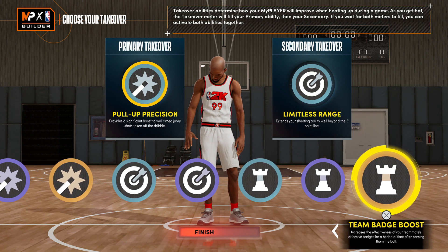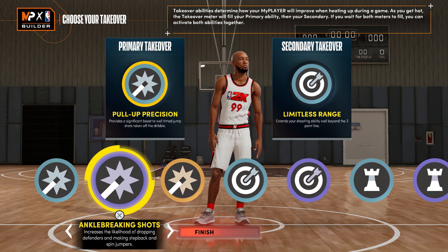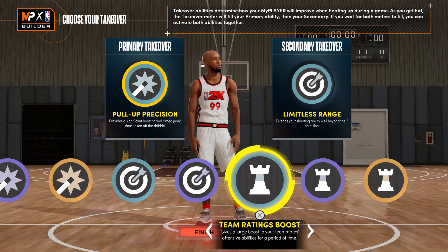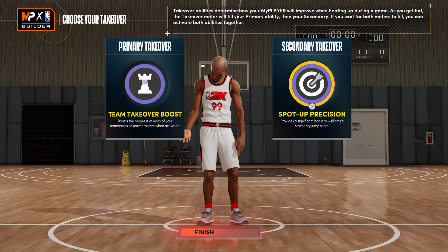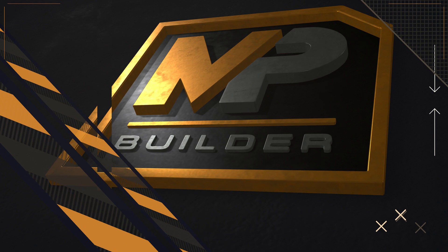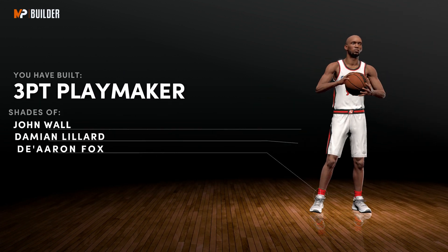For takeovers, you get slashing takeover, shot creating, sharp shooting, and playmaking takeover. You can do team takeover boost and spot-up precision. So you've essentially built a three-point playmaker.